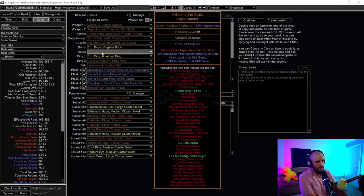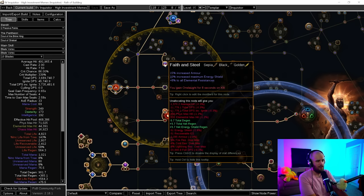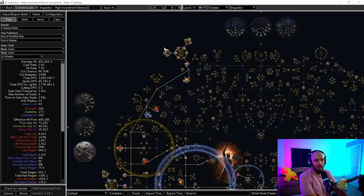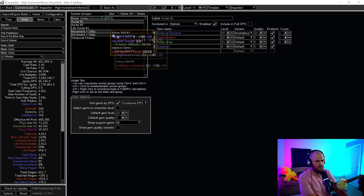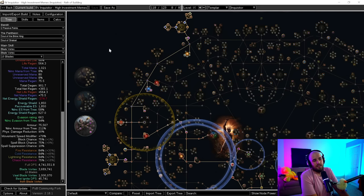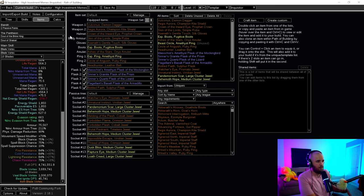The last version of the build is the high investment version: we've got Ashes of the Stars, Headhunter, finalized boots, and a more impressive ring. We're no longer using Inspired Learning; we're using a Brutal Restraint to cover dexterity, trying to get Onslaught on Kill and other good nodes. We've fit in an additional medium cluster since we dropped a couple of points, fitting in Headhunter and Ashes. We also use Purity of Elements in this version, making us element immune with pretty good overcapped resistances and overcapped Chaos Res. This is the best version of the build — around 160 divine initial tag before the rest of the gear. If you want to farm Sentinel mobs within these Deliriums, you'll need a Headhunter.